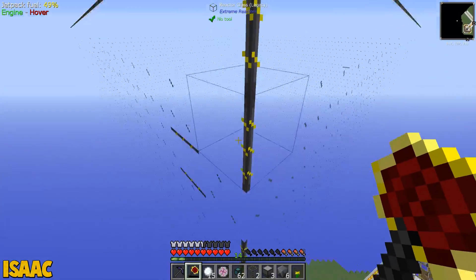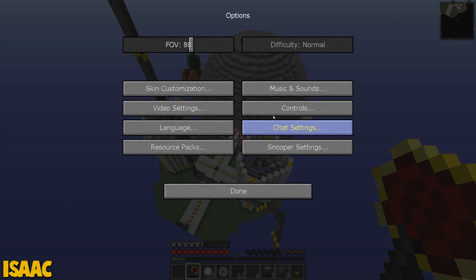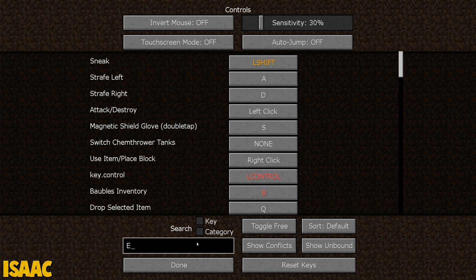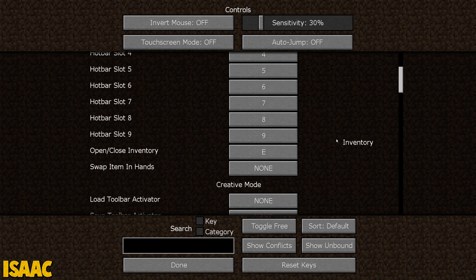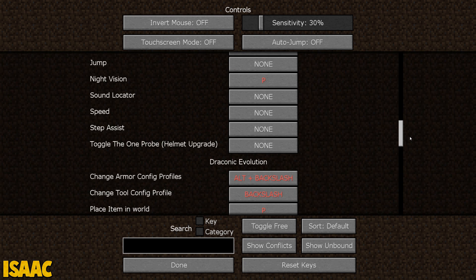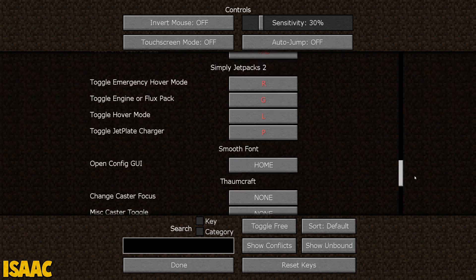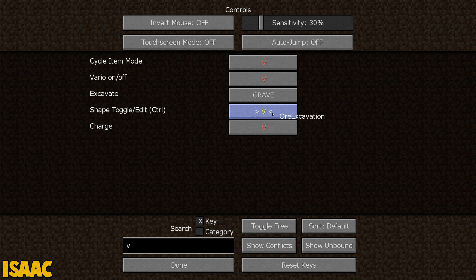If you use your red matter morning star you can just rip through the sides of the thing. What's the morning star worth Isaac? It's 7 million EMC — pricey Nick, but yes you can have one. I've dropped it there. I don't even need a stack of emeralds, I already have that much in my table. I don't know how you charge this thing up — make it faster, it used to be V. Go into options, controls, search for the key binding and type in V, then disable everything apart from charge.